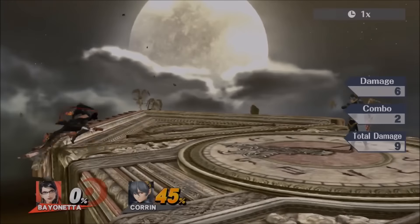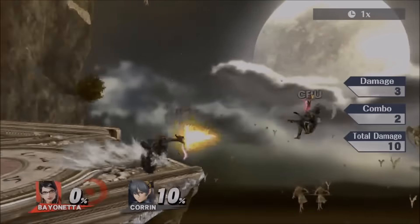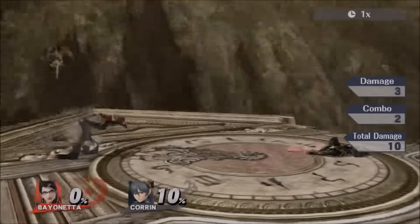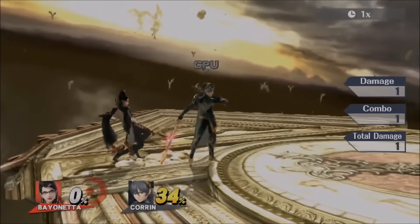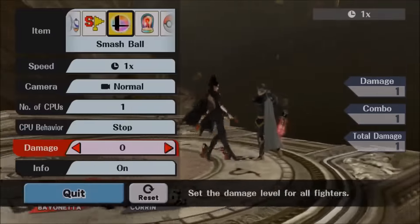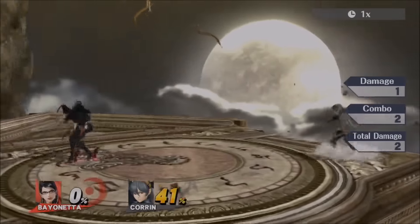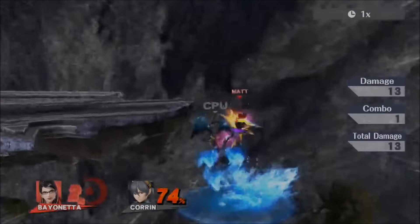Off a forward grab you can go into guns — they're perfectly angled. Let's see how much damage you get: forward grab into guns. It works at higher percentages, but at zero percent she falls too fast. Wait — actually it does work at zero percent, I was just too slow. So her forward grab into guns is a solid option, or you can combo off up grab — you can get super creative.